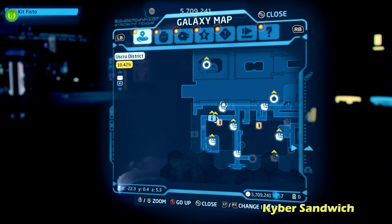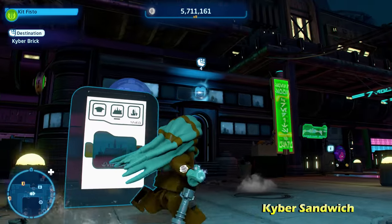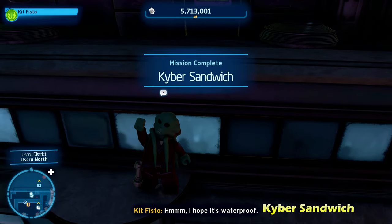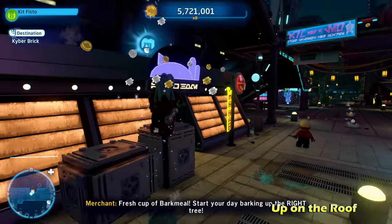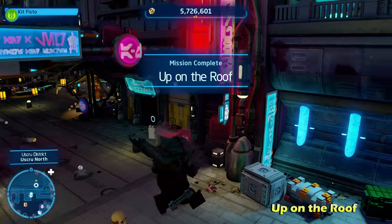Next up, we're going to do Kyber Sandwich. This one's pretty simple. On top of this building, all you have to do is use a character that can double jump, like a Jedi, to reach the top of this door and get the kyber brick. Just to the right of that, we're going to head down this hallway and jump up on top of the building, using some nearby LEGO objects to reach it.